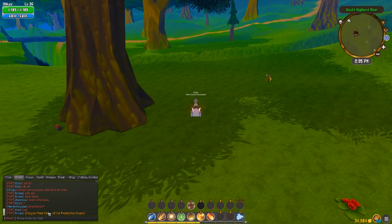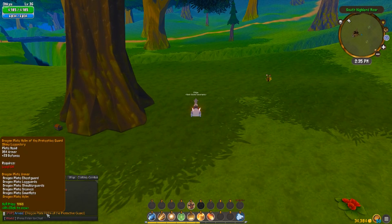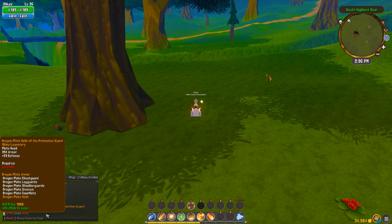There it is — that is the item. The Dragonplate Helm of the Protective Guard. It's shiny, look at that. Look at those stats: plus 23 defense. And the armor — it's great. Can't really be sold for much to a vendor, but will no doubt sell for a great price to players who aren't looking to collect the full set.